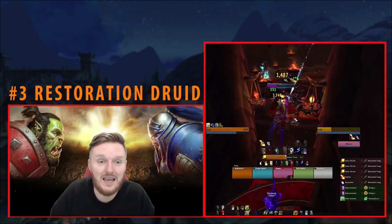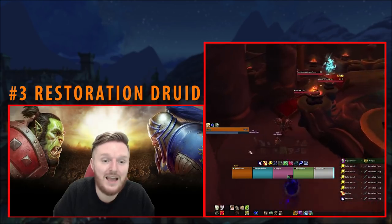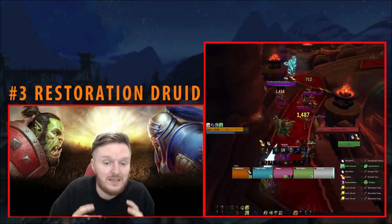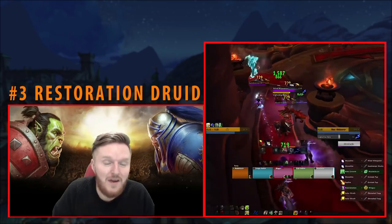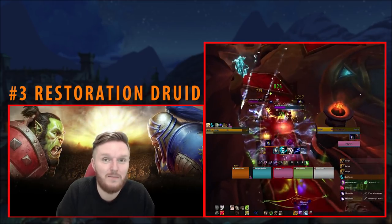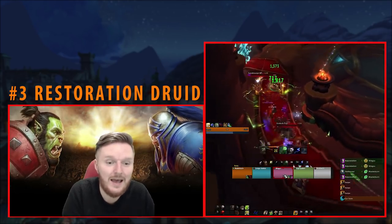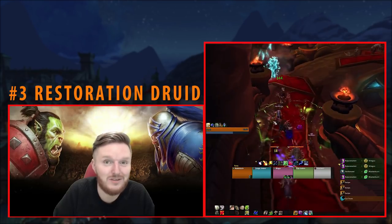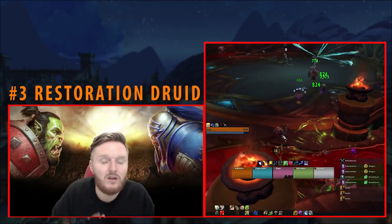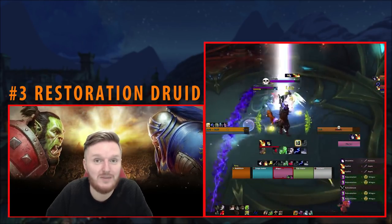In BFA, Rejuvenation is now 15 seconds — a substantial reduction in duration. You're going to have to be much more selective about which players get Rejuvenation. You need to know when the damage is happening because Flourish and Tranquility are a very important part of your gameplay now. Flourish has been somewhat merged into Essence of Ghanir, so if you mess up your Flourish or Tranquility, your healing will really suffer. The fact that Tranquility cannot be cast on the move makes it a bit harder.